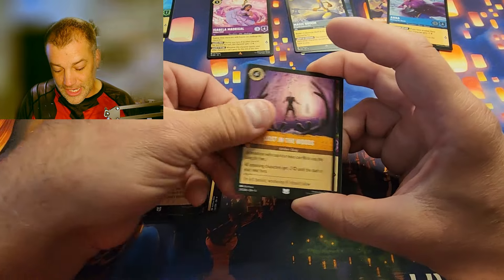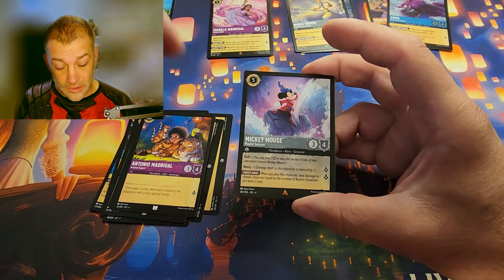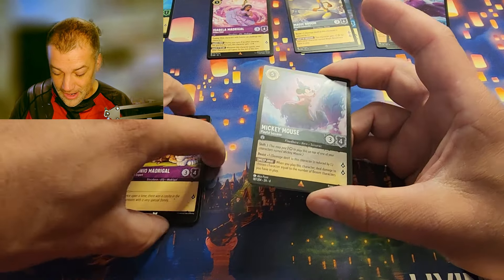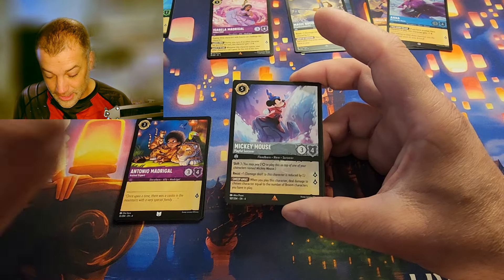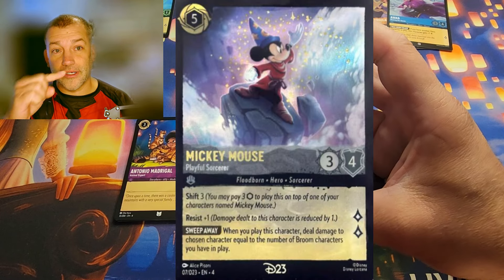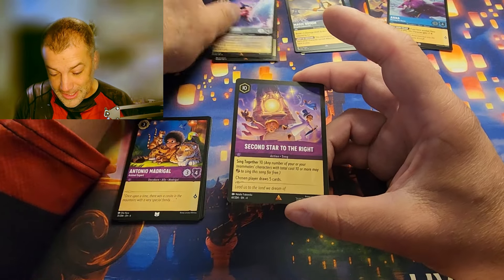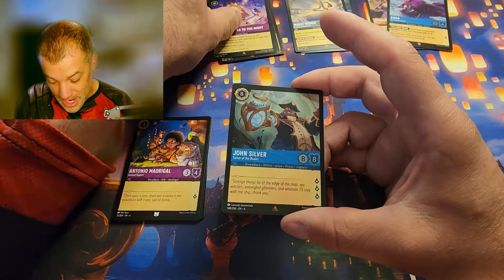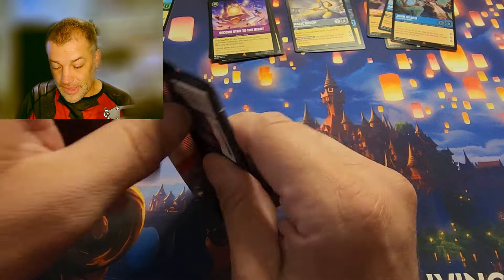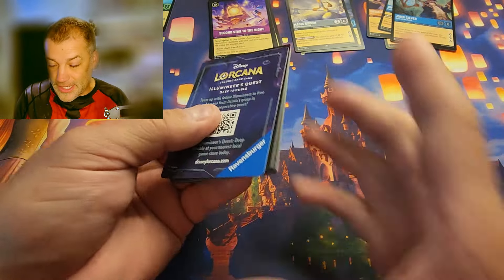Casa Madrigal, Anna, Magic Broom, Lost in the Woods, Mickey Mouse Playful Sorcerer — if anyone has the D23 card because they were there and wants to do some trades, hit me up down below. I really want that D23 card. The rare is Mickey Mouse, Move On. Second Star to the Right and the foil is John Silver: Terror of the Realm.